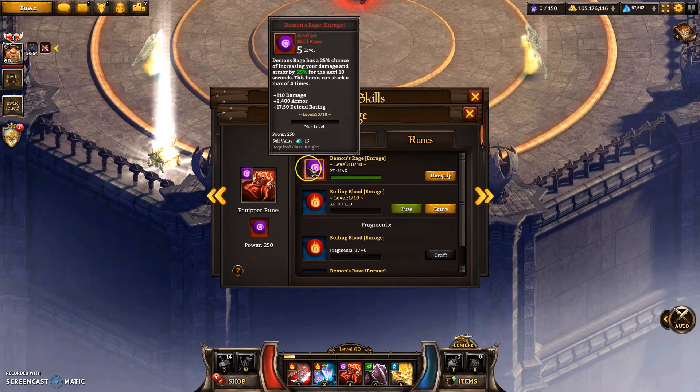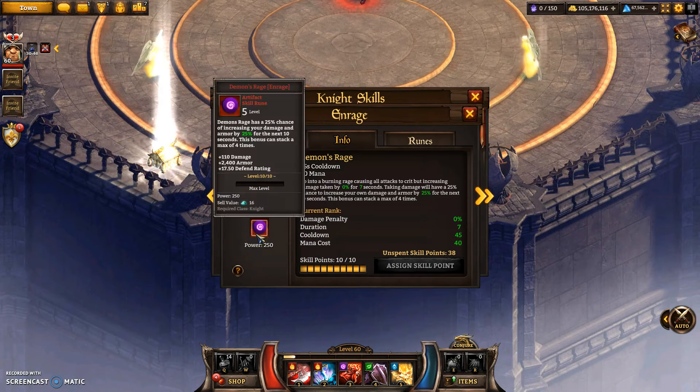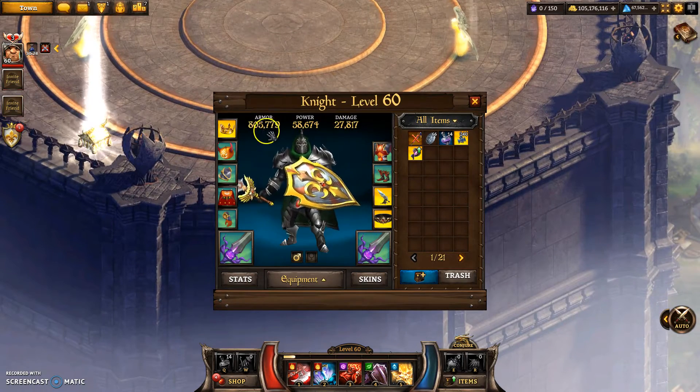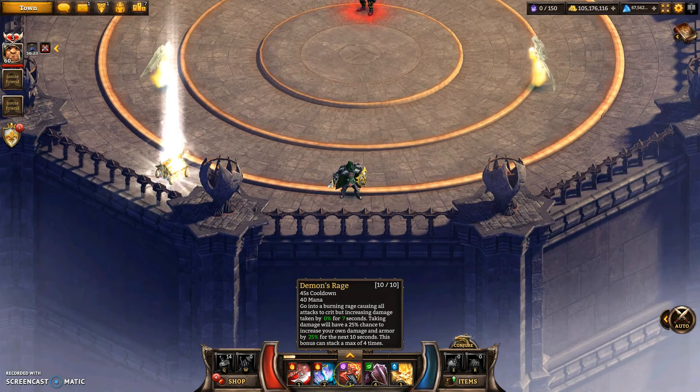This new one — what it does is there's a chance of it activating when you get hit: 25% chance. And when it does go off, there's a little animation for it. It stacks up to four, and it can happen more than once per second — it's a chance. And it just rockets up your stats. So it does both damage and armor — literally those stats — it's not damage reduction, it's armor. So your armor can double and your damage can double. But obviously, it's only if you're getting hit, and you have to get hit quite a lot for it to activate four times — that's 16 times on average you need to get hit.